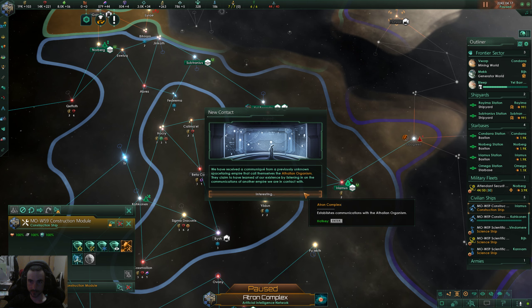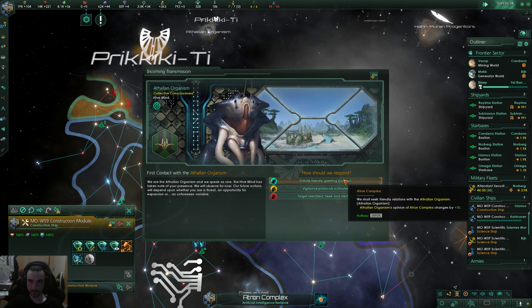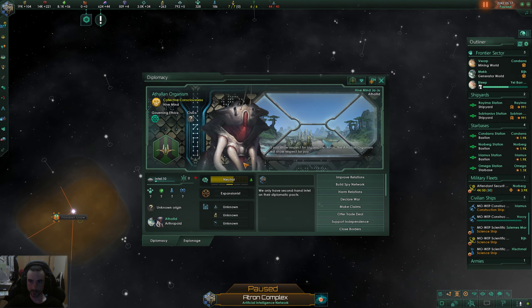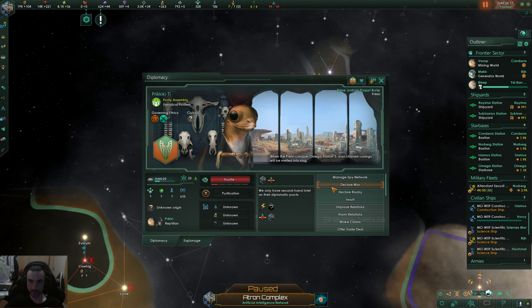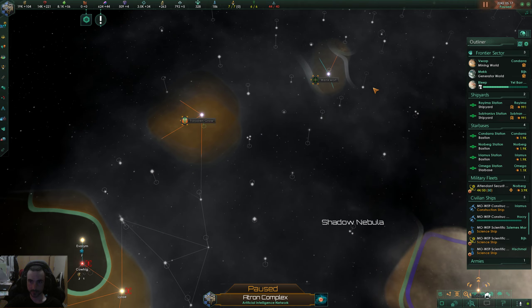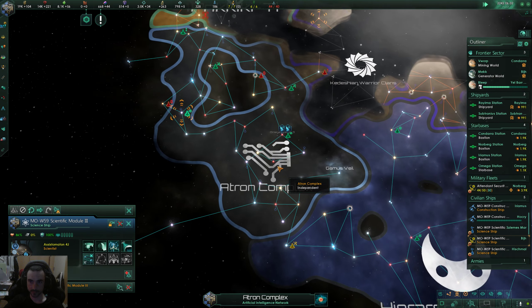There's a hive mind. Are they at war? We can declare rivalry — why not. I mean what's the difference, they already hate us anyway. Might as well get the influence.